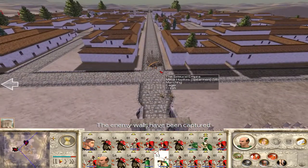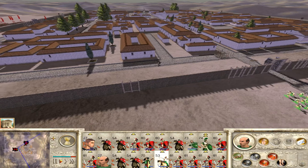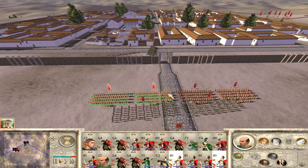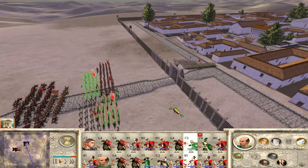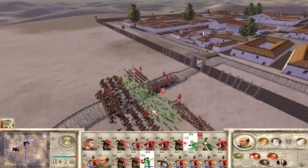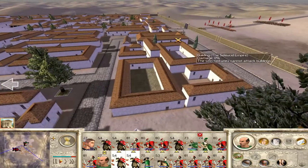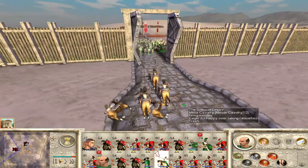Our soldiers have captured the walls - put them in guard mode so they won't carry on chasing after them, just fire at will. They're not peasants - what are they going to do? I don't think we put these guys on fire at will yet, just bring them in. Are these peasants highly experienced? No - we should absolutely shred them. Bring the Equites in this way and if they want to try and flank us we'll be able to deal with them.